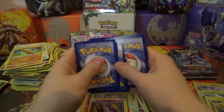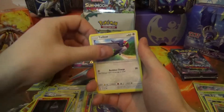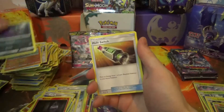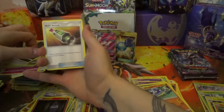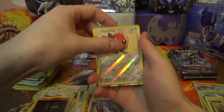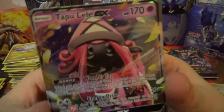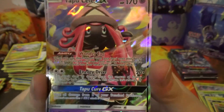Next pack: Dewpider, Jangmo-o, Taylo, Carvanha, Barboach, Sableye — whoa, the stack! Come on! Multi-Switch, Sliggoo, Reverse Fletchling — yes, yes, yes, yes! Tapu Lele GX!